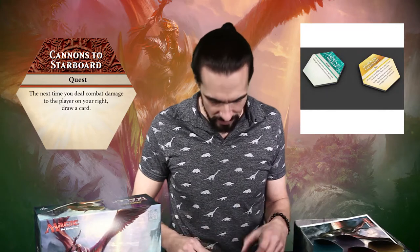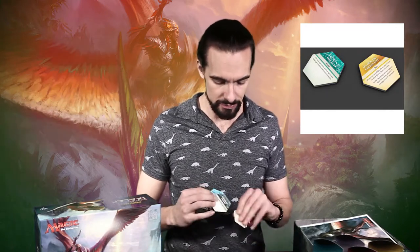We start at the outside with these ocean tiles, and we have three different types. We have quests, we have events, and we have sights. Sights are actually tiles that you hold and they give you an ongoing bonus. The events are a one-time event that affect you and/or your opponents.